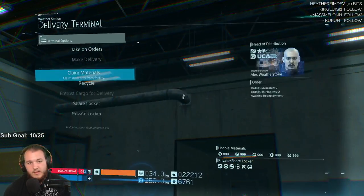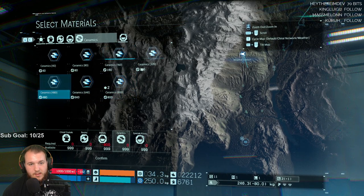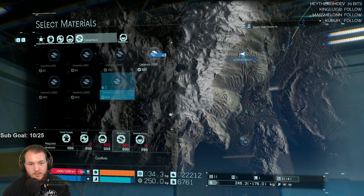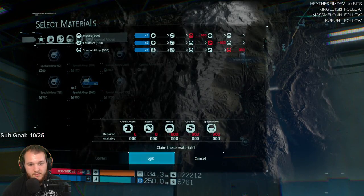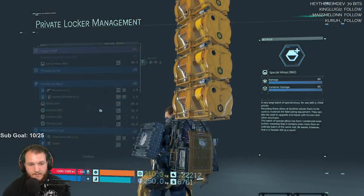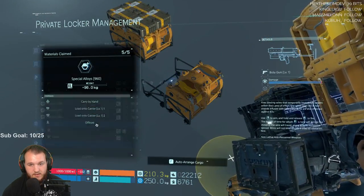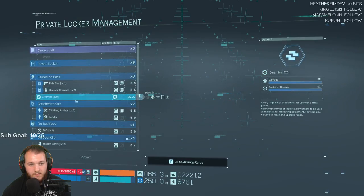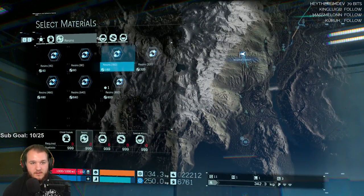Metals. Actually, I always forget — you can actually do like three of those instead of one giant one. Special alloys — I think we need that too. Special alloys — that's going to be too much for that guy. Let's go to this one. Then metals private locker, ceramics private, firm.